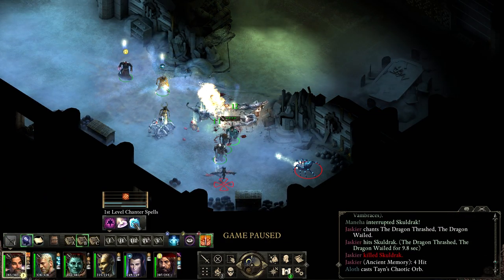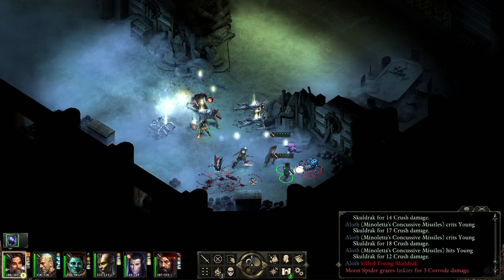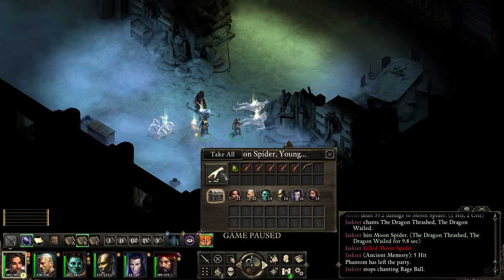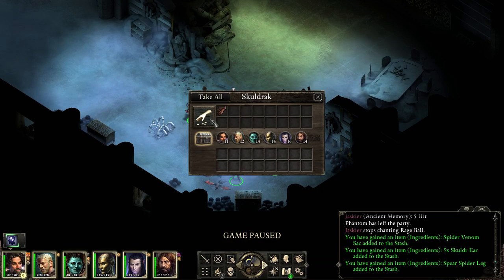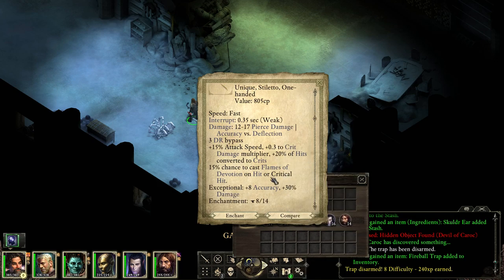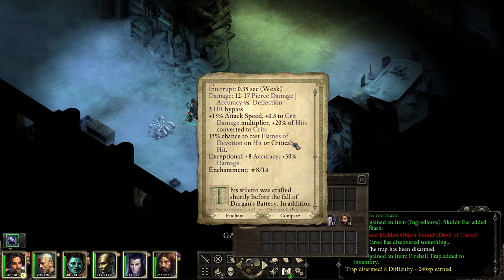I don't even feel that strong when I cast it. I wonder if this guy has gotten any stronger over the course of the game. At the beginning of the game my phantom is so strong — you really appreciate the difference of fighting with a phantom and fighting without one. But I think that went away once we had six characters. I kind of summon summons in the abstract — I'm like, it's probably helping, but I can't tell that much. Stiletto, DR bypass, 15% chance to cast Flames of Devotion on hit or crit — that's the one Pallagina has. Interesting effect to have on your weapon.